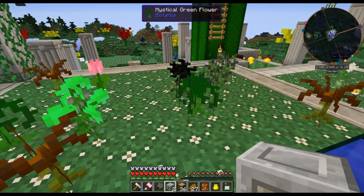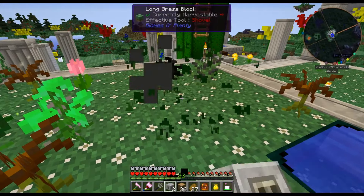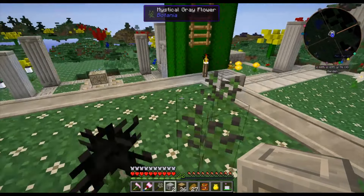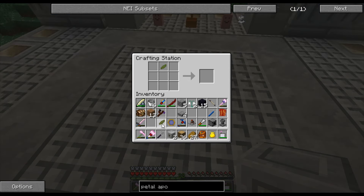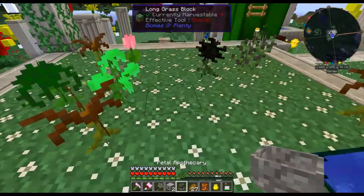Let's talk about the Petal Apothecary, the building block of making new flowers in the Botania mod. To make a Petal Apothecary, grab any mystical flower and place it in your small crafting grid to turn it into petals. Then in a crafting grid, combine the petal with four cobblestone and two cobblestone slabs — that makes your Petal Apothecary.